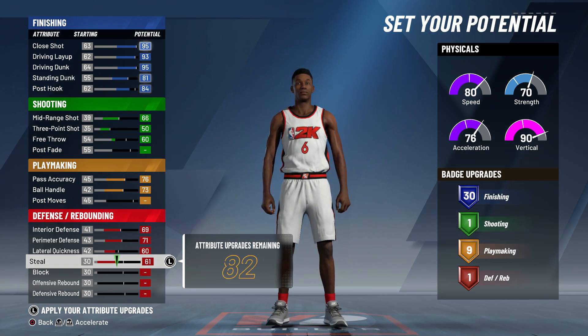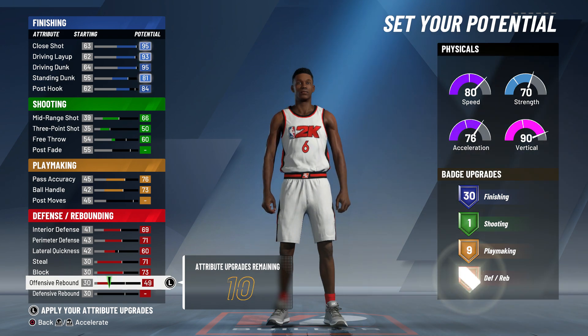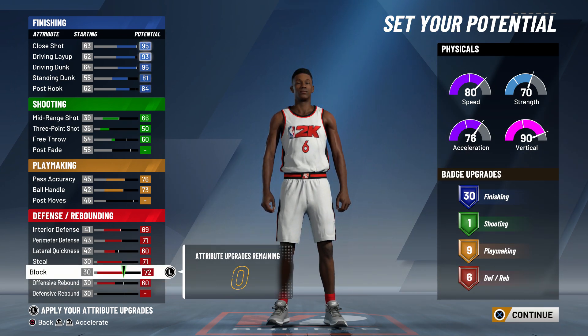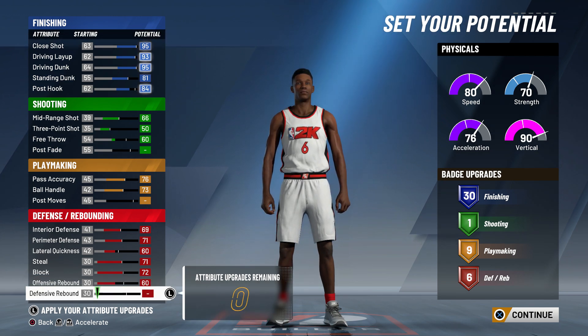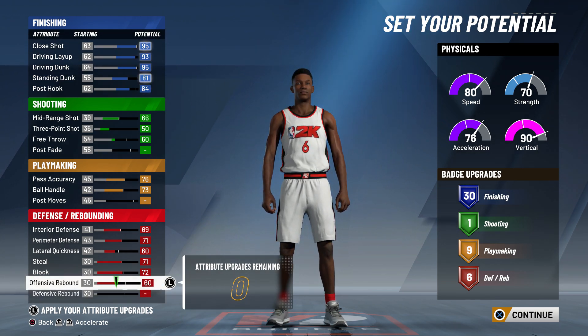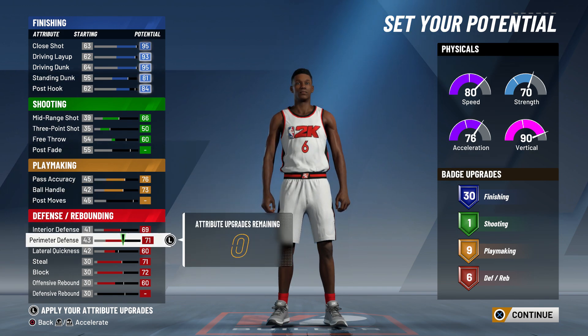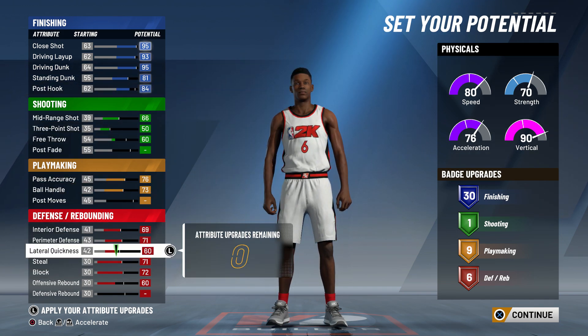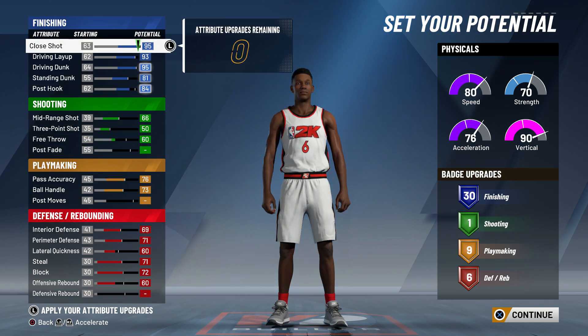For defense and rebounding, max out your interior defense and perimeter defense. Lateral quickness is good at 60, your steal should be good at 71, block at 73. For your offensive rebound, go ahead and upgrade that straight to a 60 — here's why: as a small forward you might miss a few layups here and there, and you're probably going to be guarding guards. This build is intended to guard point guards, shooting guards, and possibly small forwards. If you upgrade your offensive rebound to 60, you're going to be grabbing offensive rebounds like crazy over these guards. That's one of the biggest reasons why my slasher was so overpowered last year.